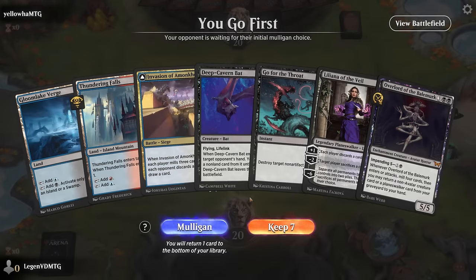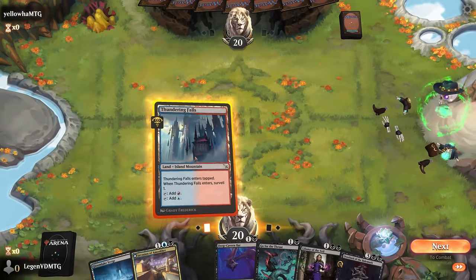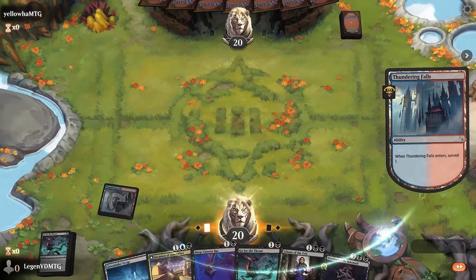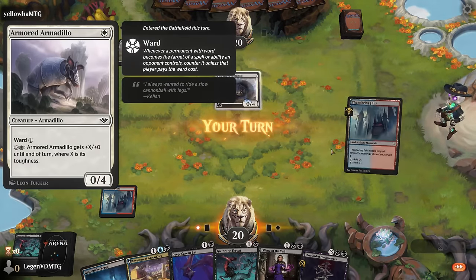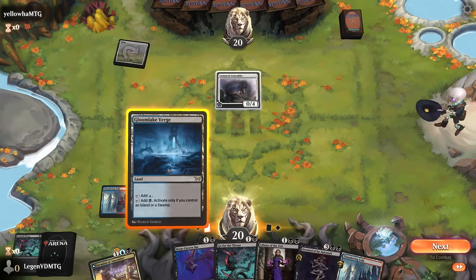Game two — we're on the play with what looks like a keeper. We'll need to find a third land, but we've got a surveil to help. Go for the Throats could be good against a creature deck but we still need that third land. It's going to be an Armadillo with built-in protection against removal, so let's go with Deep Cavern Bat.